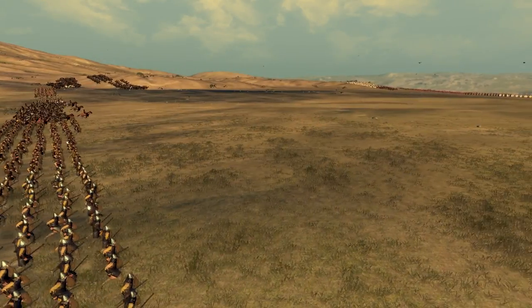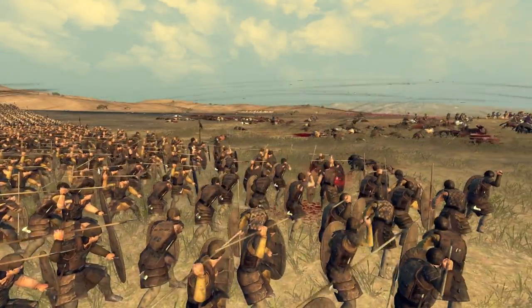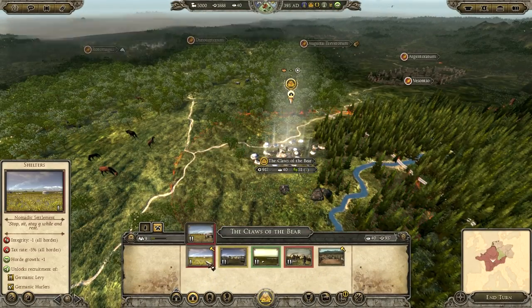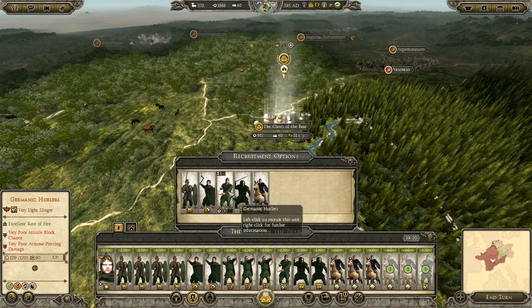Of course your faction leader can die, but don't worry — his traits and heirlooms will pass on to his heir, who will become the new faction leader. The cool thing however is that you can level up your heirlooms and special traits. They all have requirements in the description for reaching the next level, and each rank improves the effects that the trait gives you.